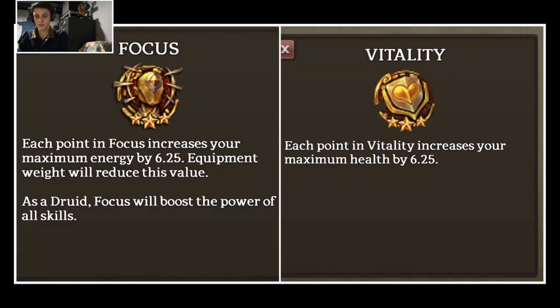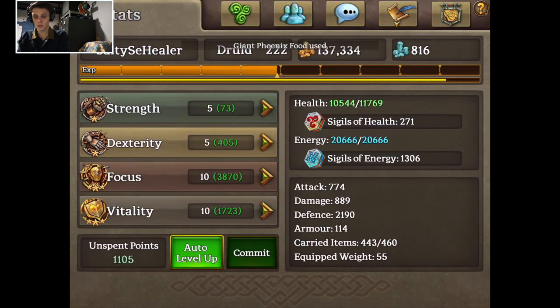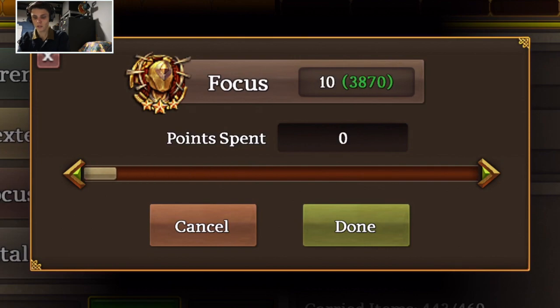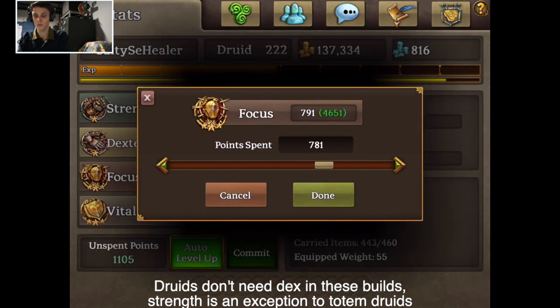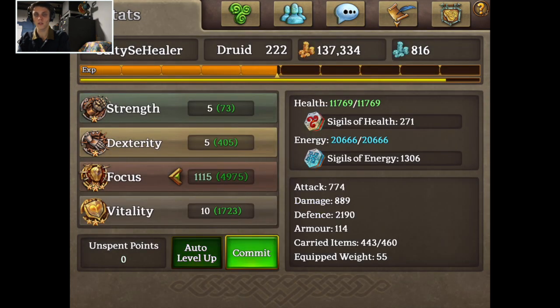Let's first get into stats. Focus, as it says on the stat column, boosts all your skills and adds energy, while vitality adds to your health points. Where to put your points is not rocket science by any means, but it's beneficial to follow certain ratios. I like to play with a full focus build for more power and damage. However, depending on your gear, you may have to allocate some points into vitality so you can take a few hits. Just don't put more into vitality than focus unless it's for PvP reasons, which I'll talk about later.